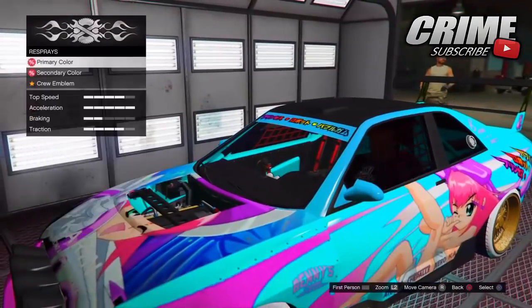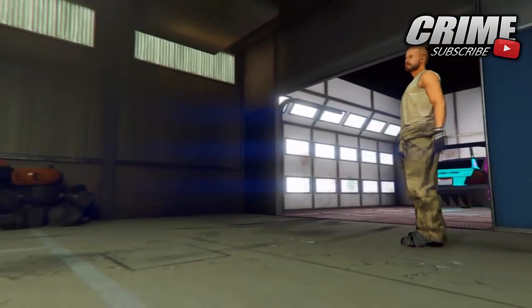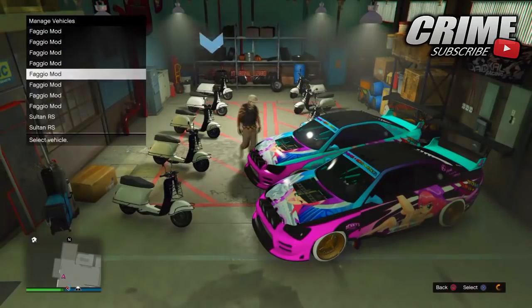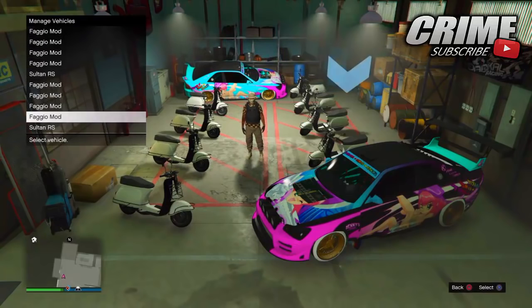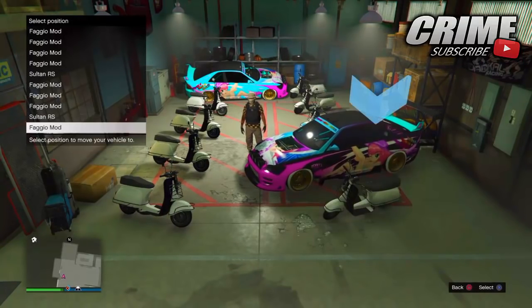After you've duplicated one of the Sabre Turbo RS's, get inside one and take it into the custom bike shop and change the color, as shown on screen. You want to do this for every car you duplicate — if you don't, you won't be able to duplicate the cars over and over again. I made around 750k on one of the Sabre Turbo RS's.